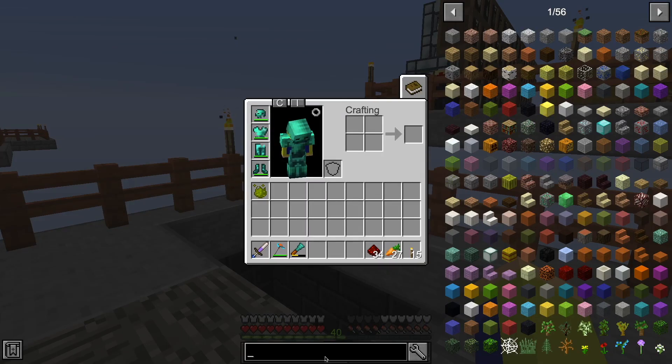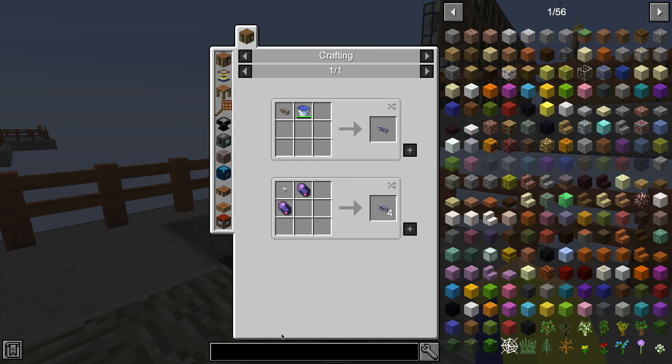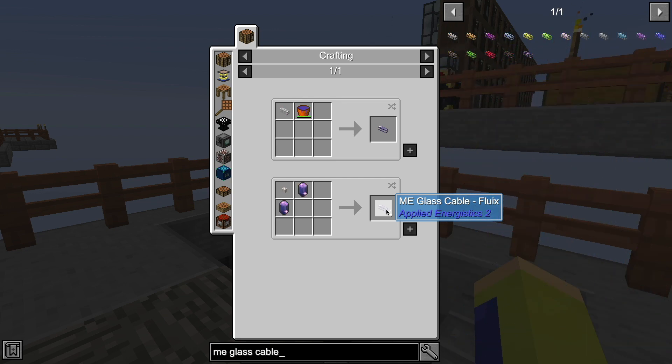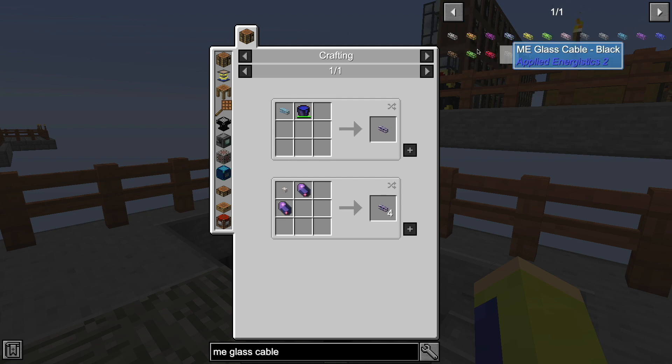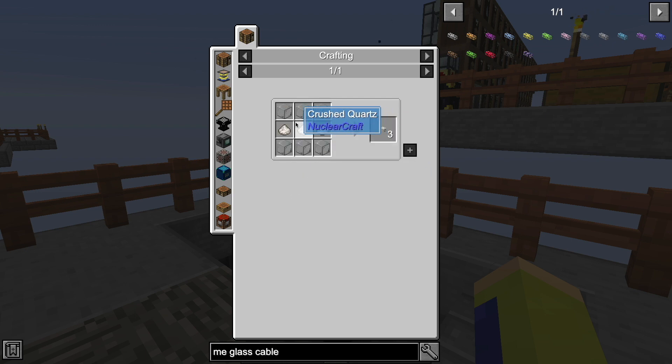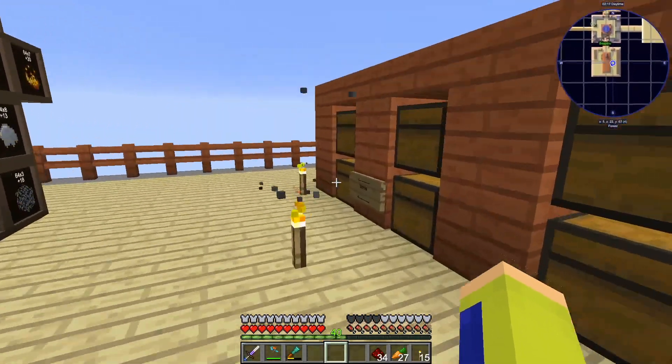I'm going to make some cables. I do not see a plain ME terminal. There is one. Can you find it? Oh, what? Can I use that one logic processor that we made? I thought you already used it to make the energy one. No. Then yeah, use it. Oh dang it, but I need another one. This is going to be a process.